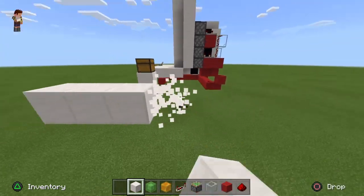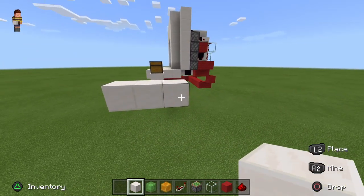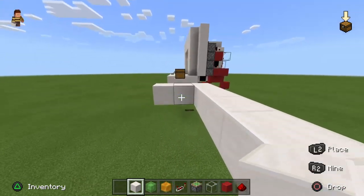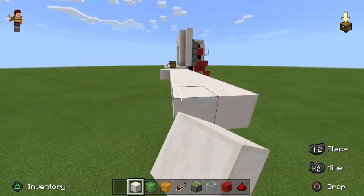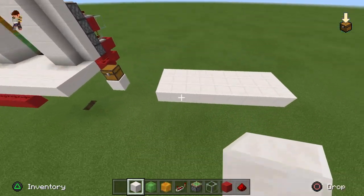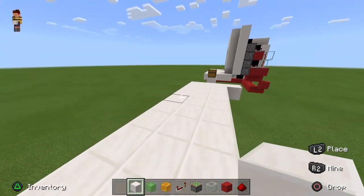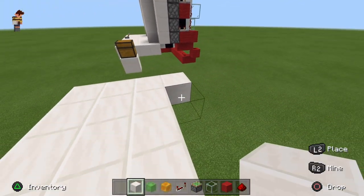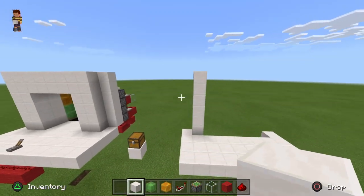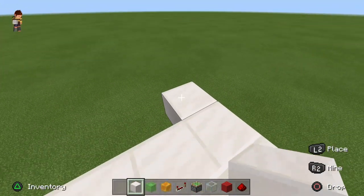You can start with 3 here, and you're going to come 8 out from this block, so it'll be 9 in total — 1, 2, 3, 4, 5, 6, 7, 8 — do that on all of these. On these sides here, you're going to want to take 1 block out and come in by 1 up, remove that, and come up 6 blocks. Do that on both sides.